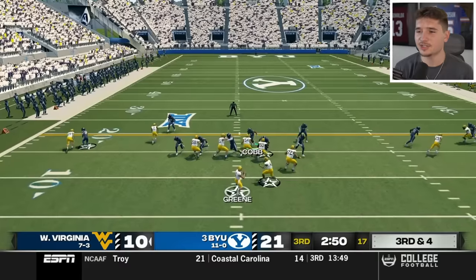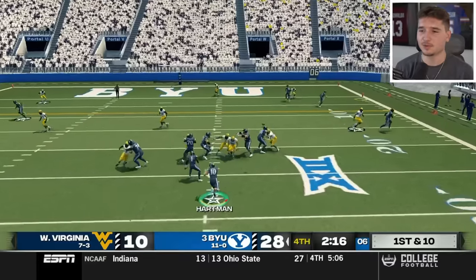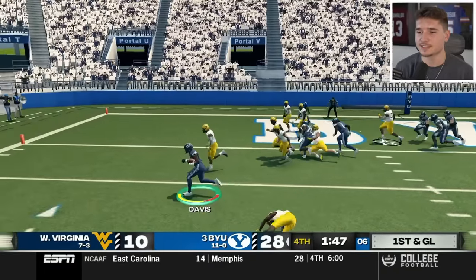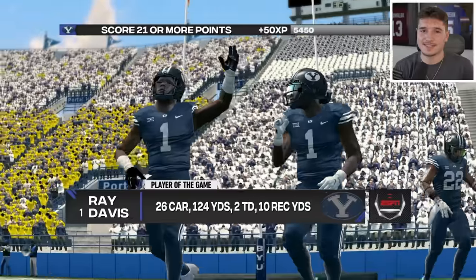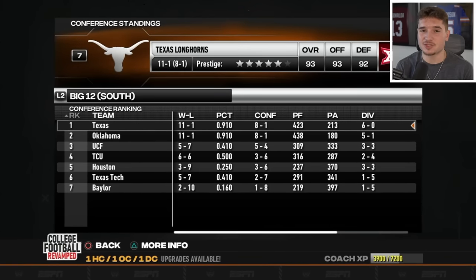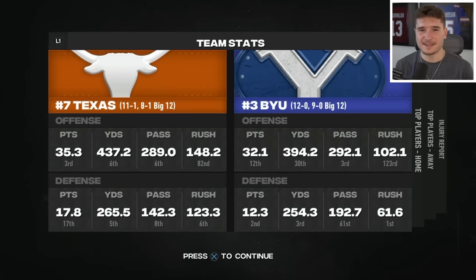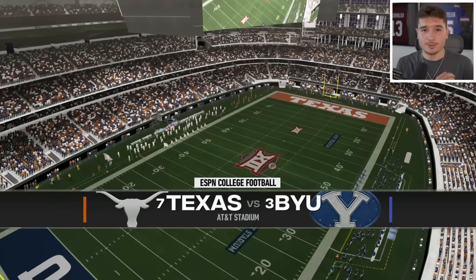I'm just thankful that we're gonna go into the Big 12 Championship with no injuries. Ray Davis gets into the end zone with a great spin move, and that's actually gonna be the reason he wins player of the game. Guess who we're playing in the Big 12 Championship — it's Texas. They have the tiebreaker over Oklahoma because they beat them, and how on earth does someone have a better defense than us? I feel like holding teams to 12.3 points per game is really low, and I would love if we could do it against the Longhorns today.